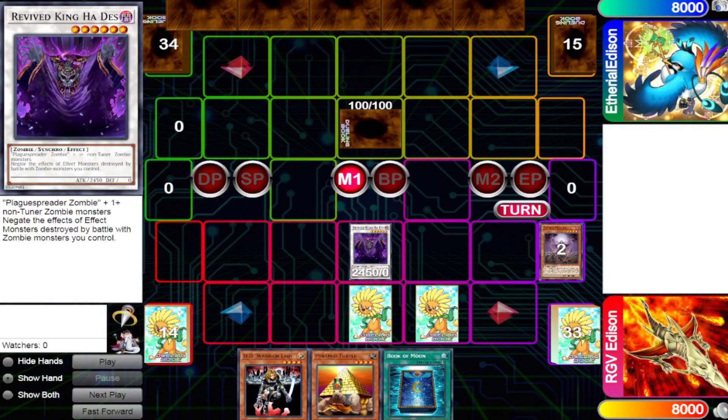The next card we'll be talking about is Revive King Ha Des. Revive King Ha Des has the effect that it will negate the effects of effect monsters destroyed by battle with zombie monsters you control. When zombie monsters attack a monster — say like Treeborn Frog, Mystic Tomato, or any other monsters that have effects that apply in the damage step — Revive King Ha Des will negate that.